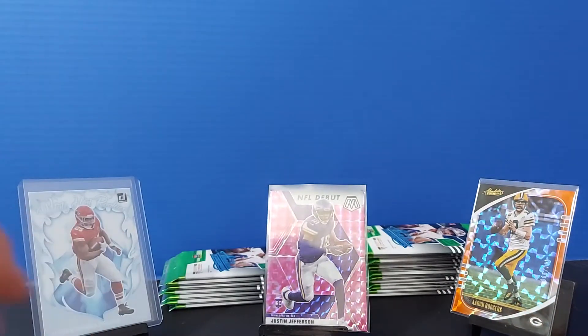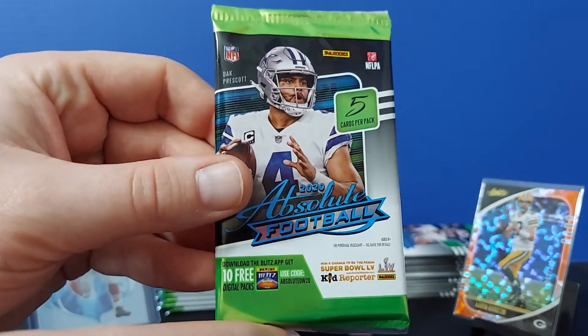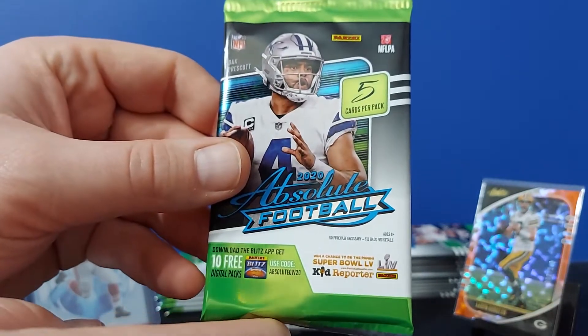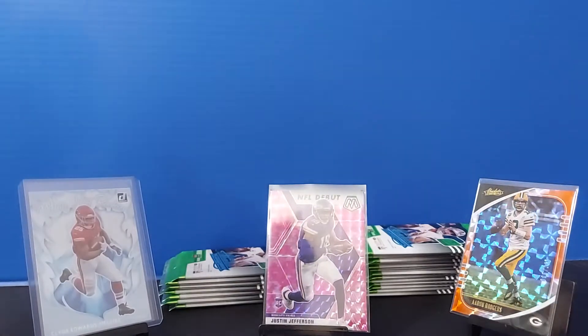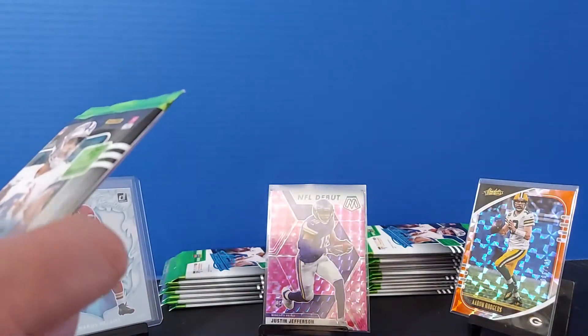We had luck this last time with Absolute. We pulled that Aaron Rodgers out of 149. Not expecting anything numbered out of these — we're only going to be hitting yellow parallels. But with the depth of this rookie class, we might get a good rookie. Burrow of course, looking for Claypool or McFarlane for the PC. Tua would be great. Justin Jefferson, CEH. There's a lot of solid players here, and I was able to pick up about 30 packs and leave some.